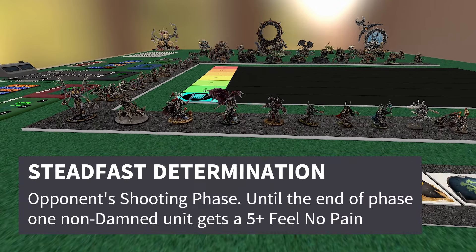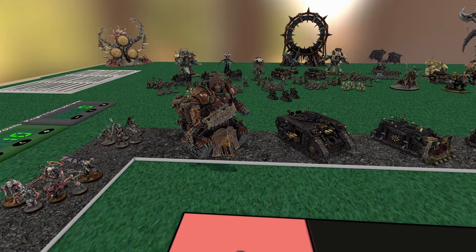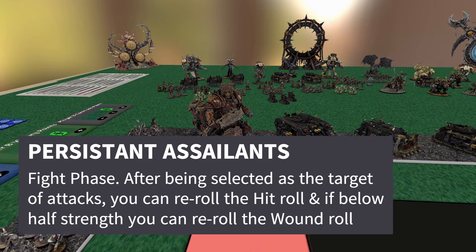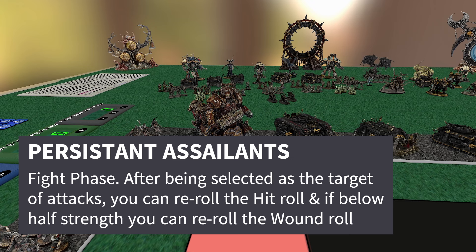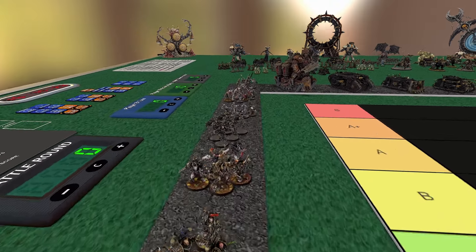For stratagems, they've got some pretty good ones. First up, they got Steadfast Determination — in the shooting phase you get a five-up feel-no-pain. On something like a Khorne Lord of Skulls, that's basically a 50% wound boost, so this guy ends up gaining like 12 wounds on top of it. I think that's incredibly good. Then there's Persistent Assailants — reactive, in the fight phase. After you are hit, you get to re-roll all your hits in return. If you're below half strength, you get to re-roll all the wounds as well.